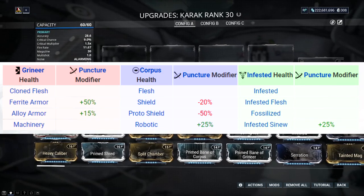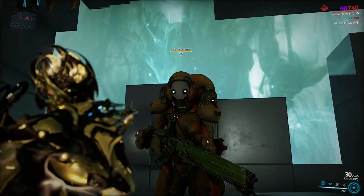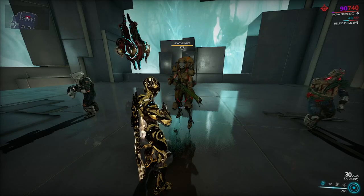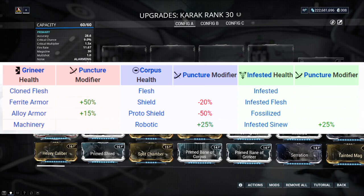Up next is puncture. Puncture is mostly used against the yellow health bar, which represents armor — found mostly on the grineer faction. A yellow bar means they have armor, just as a blue bar means shields. There are mostly two types of armor within the grineer: ferrite armor, mostly found on lighter units, and alloy armor, mostly found on heavier units. The more you play, the easier it becomes to distinguish — bigger enemies tend to have alloy armor, smaller ones tend to have ferrite armor.